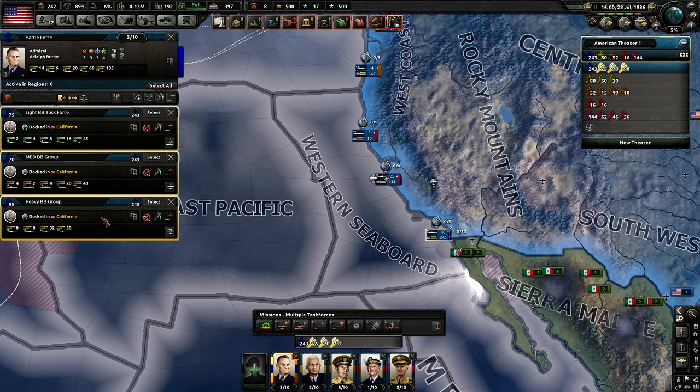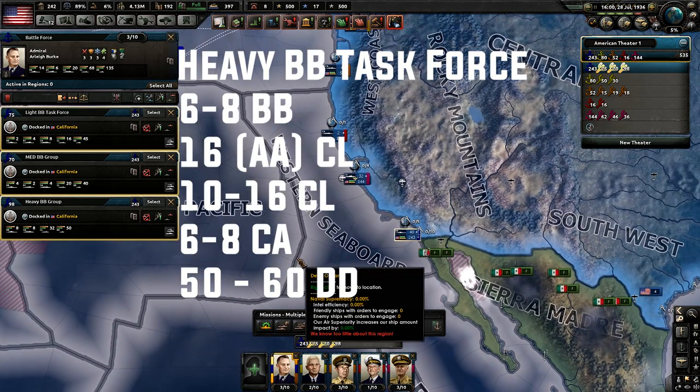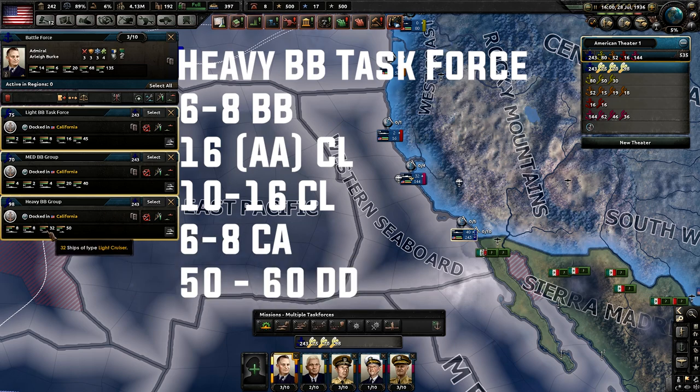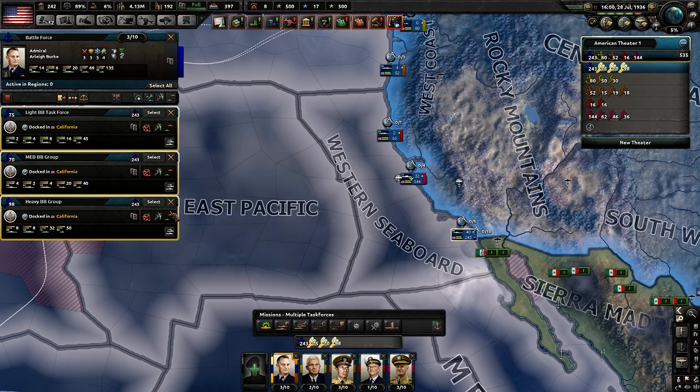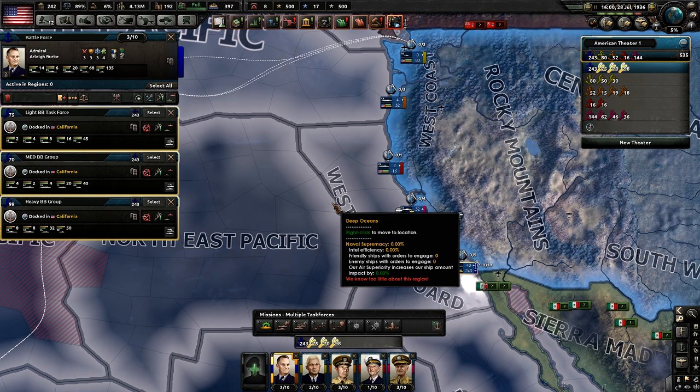For the heavy battleship task force you want at least six to eight battleships, 16 light cruisers with anti-aircraft support — you need at least 16 of those — another 10 to 16 regular light cruisers, six to eight heavy cruisers, and a minimum of 50 destroyers. I know a lot of this sounds complicated, but these are the best fleet templates I can provide right now since there is no established meta.